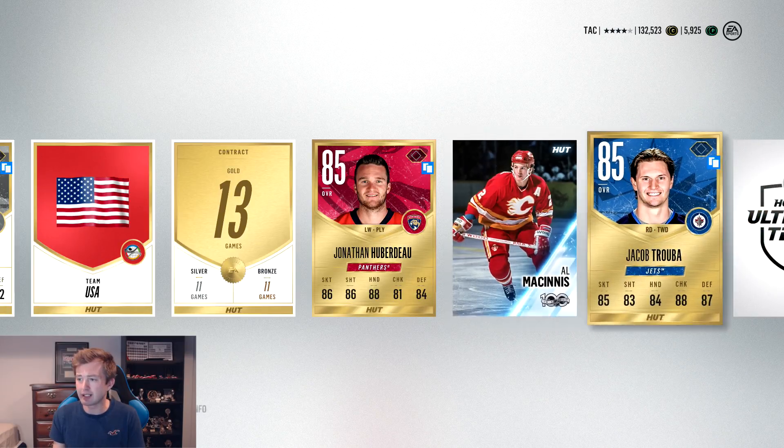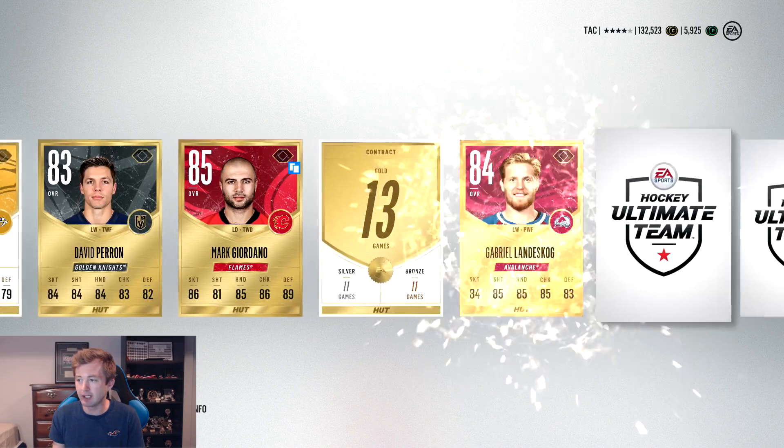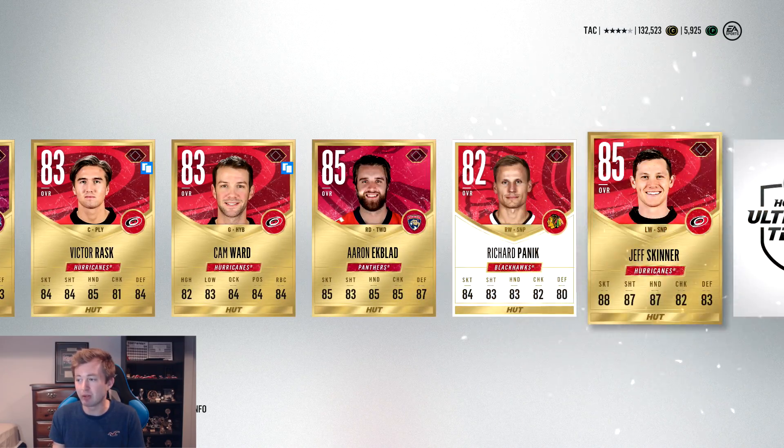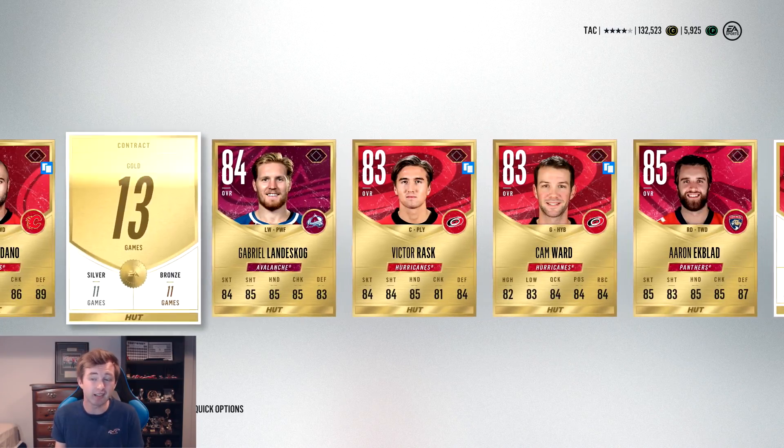I didn't even click on Carlson's stats to show you guys, but he's a beast. We get a McGinnis collectible there. Hoover, Doe, and Truba — not too bad. Come on, if we can get another nasty pull. Ekblad, Skinner — I mean, that's a decent 85. Nothing crazy there, but we also didn't really get many 83s. That's not bad.